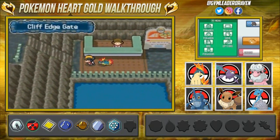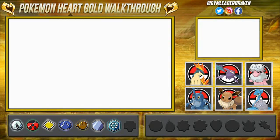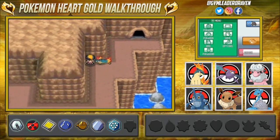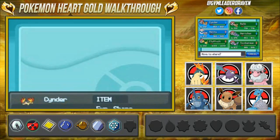We're right here in Cianwood City. This area was locked before we defeated the Cianwood City gym leader. Once you get a call it opens up, and now we have access to new routes including Route 47 where you'll be fighting some interesting trainers.